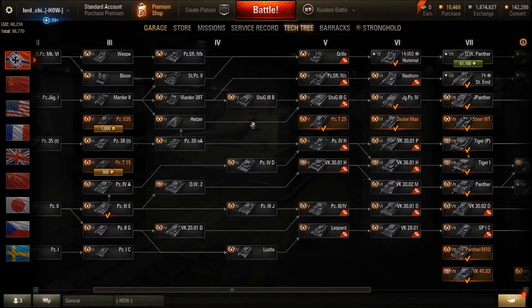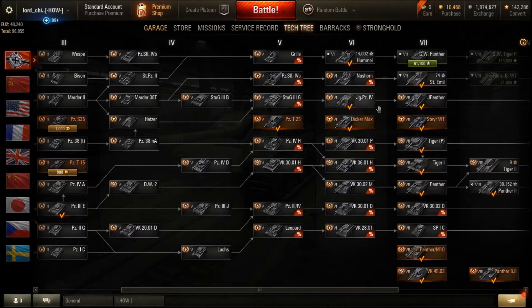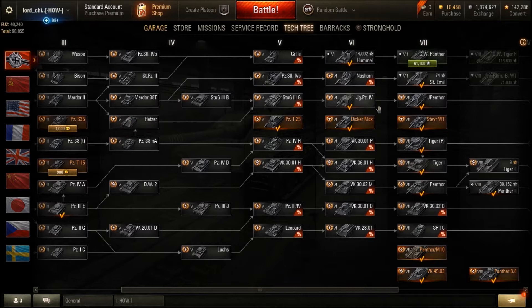A quick note: they're all good machines, but the only reason you'd choose to go through the Marder and the Stug 3B is if you want to unlock the other German tank destroyer line at the same time and don't want to play an additional tier 4 — though then you'd have to play an additional tier 4 anyway. Honestly, I would recommend going via the Hetzer. It's far more in keeping with the rest of this line, and, well, Hetzer's gonna Hetzer.